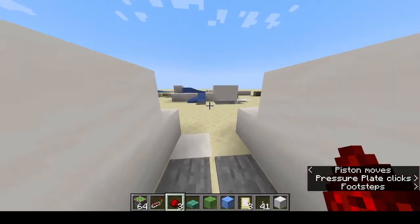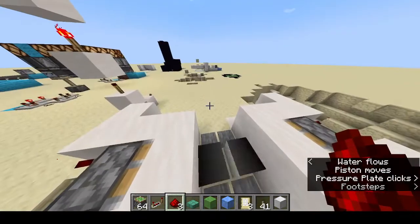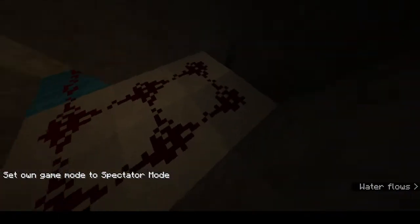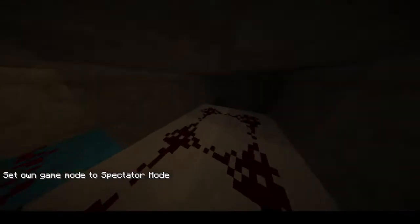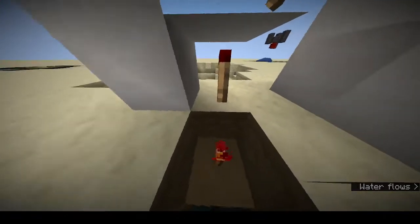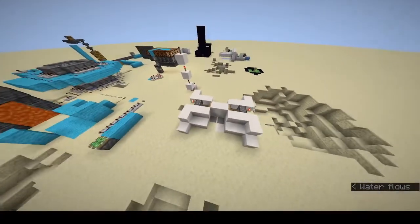In theory this works — it's a two-by-two door, very nice. When you go underneath it, you have pressure plates that send redstone going in both directions, then there's a torch here that goes here. It's very complicated — try to make it on your own.